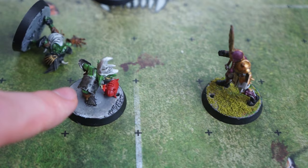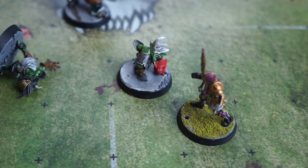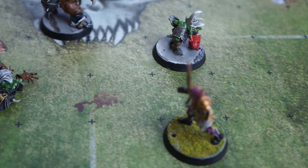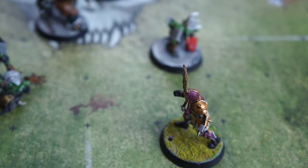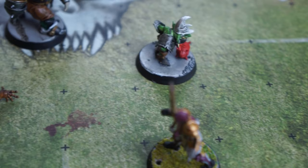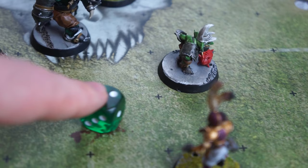A teammate is stunned and blocking their way. The goblin decides to jump — they move as normal but cannot share the same square with another player, so two of their movement is spent to get over the stunned player. An agility test is needed to make sure they deftly stepped over — it's a three, just enough to make it. The goblin also has the option to rush, moving an extra two squares, but they must roll a D6 for each square — on a 2 or above they're fine; on a 1 they fall over. The goblin rushes — a roll of three — they're fine. But they enter and then leave the tackle zone of an imperial lineman, who attempts to tackle them as they move by.